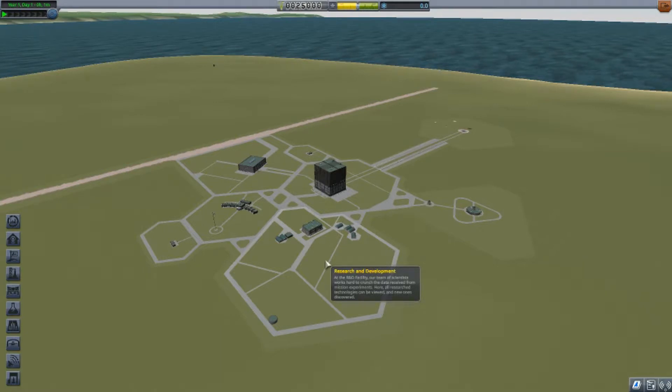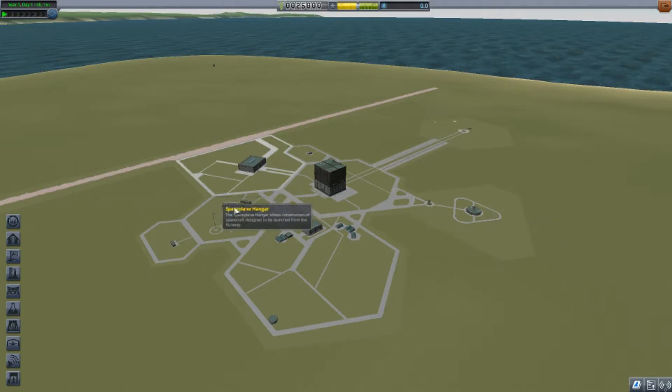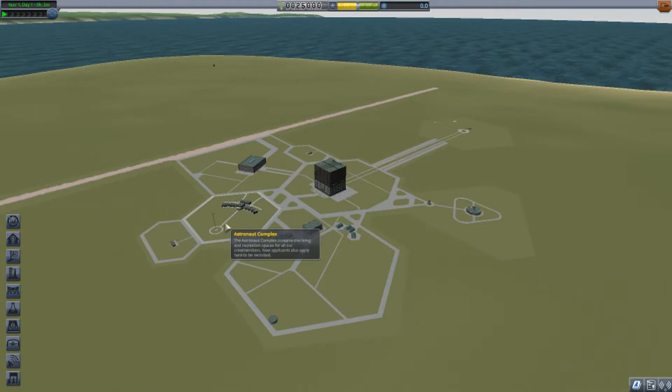We also have research and development — this is where you get upgrades. When you earn science, you can come here and spend it to get upgrades to your vessels. The tracking station works like a map where you can switch between rockets in flight or check orbital paths from missions. The astronaut complex is for hiring astronauts, which is more useful during harder games. Since our crews respawn, we won't use it much, but we can rescue kerbals from orbit or hire more — though hiring gets more expensive the more you do it.